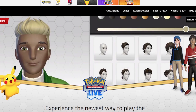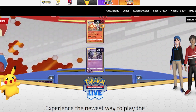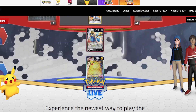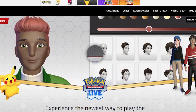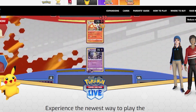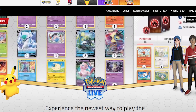At launch, there are only going to be sets available up until Lost Thunder, so anything before that is going to be unplayable until future updates. They have come out and said it on their website, and Serebii has reported on it as well. So if you're planning on playing with cards from the Johto, Gen 4, or Gen 3 era, you're going to have to wait a bit — it'll be in a future expansion.